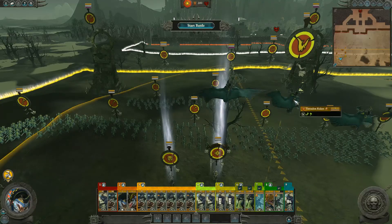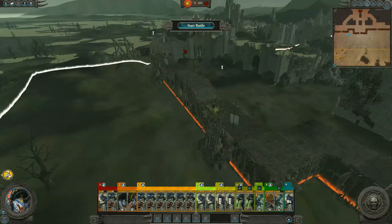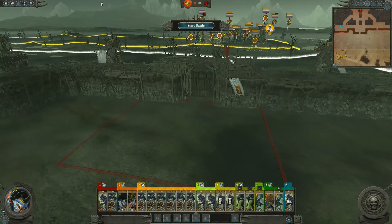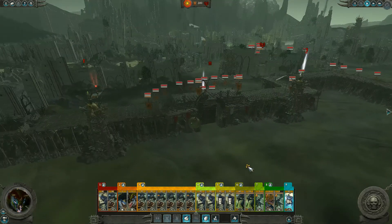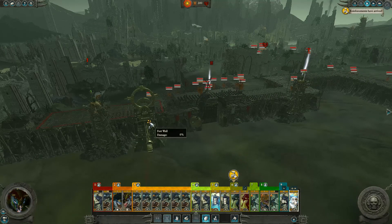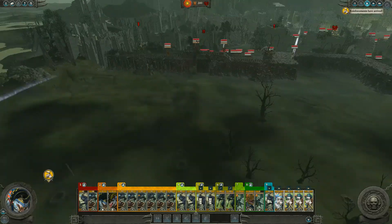I'm going to use these flying units to kind of distract the men on the walls. We're going to lose quite a few men, so we're going to have to maybe use reinforcements and everything at our disposal basically. Because this is really just a case of getting our men on the walls as soon as possible.